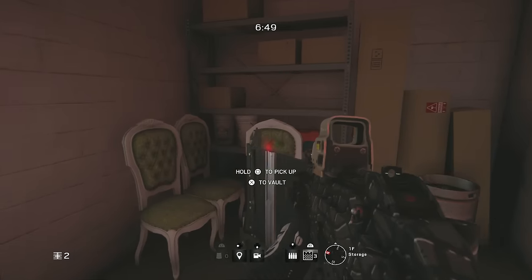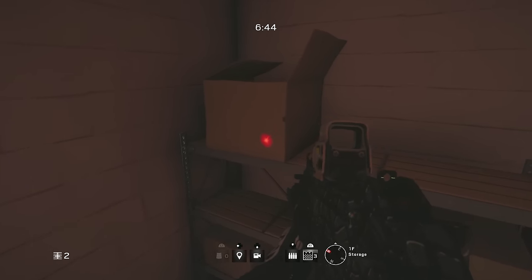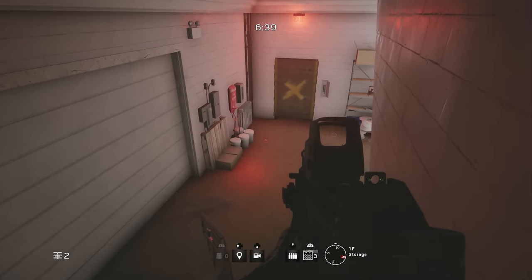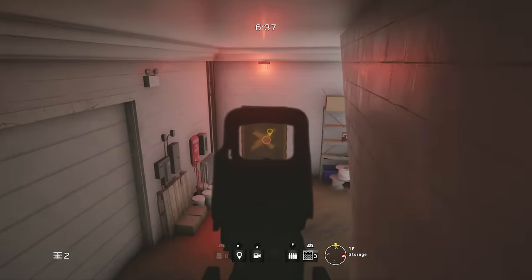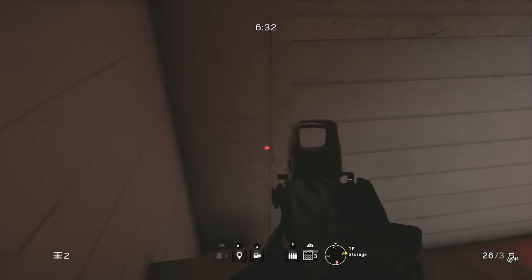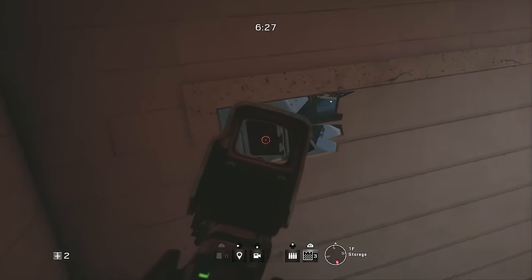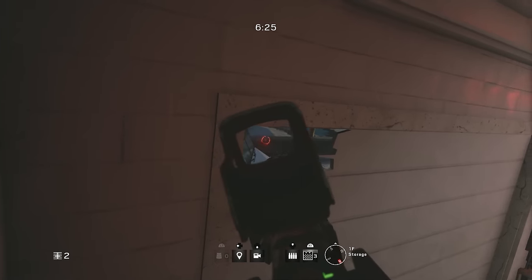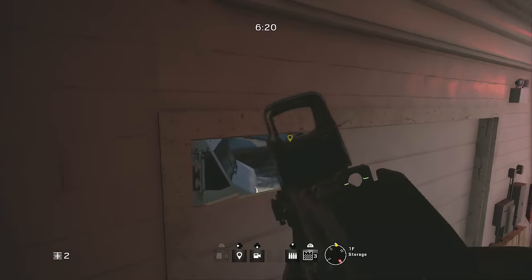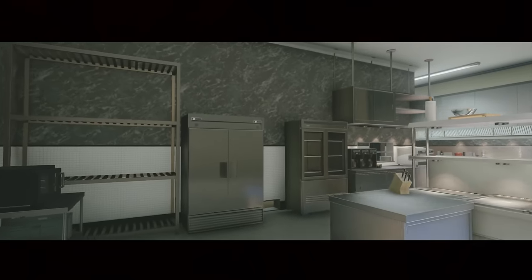There should be a prompt to vault up on top of the camera box in the corner. From here you can use this to your advantage, as enemies will be breaching the building from that side and will be focusing on the hallway and the staircase. They will not expect you to be sitting up there, so you can take advantage of the round and get a few kills off the spawn.